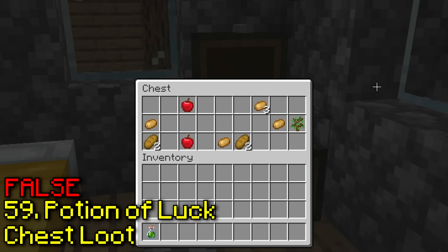Apparently you can give a boat a name tag. Let's name it something cool and original. Oh yeah, I have to crouch. It's not working — maybe we have to name the boat. Guys, please just do it. No, it still won't work — it's just a boat.